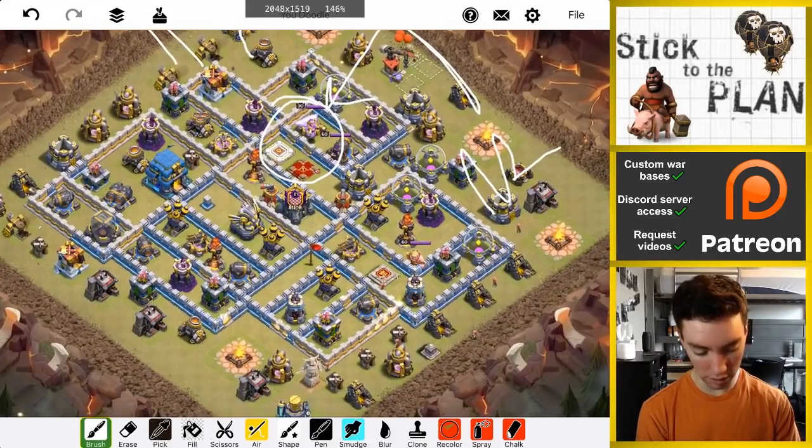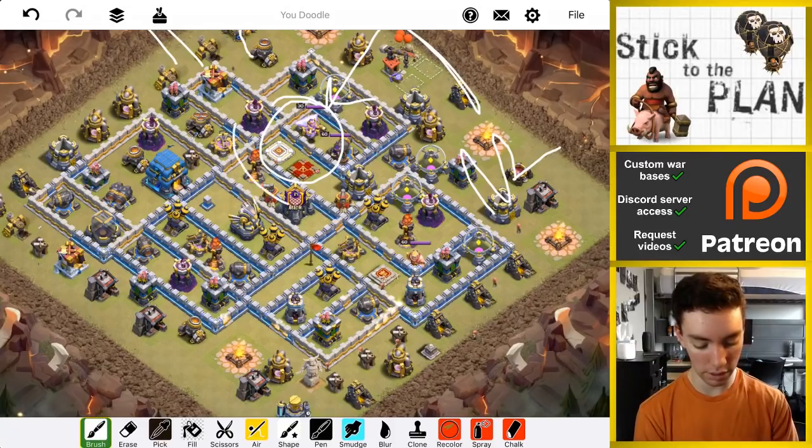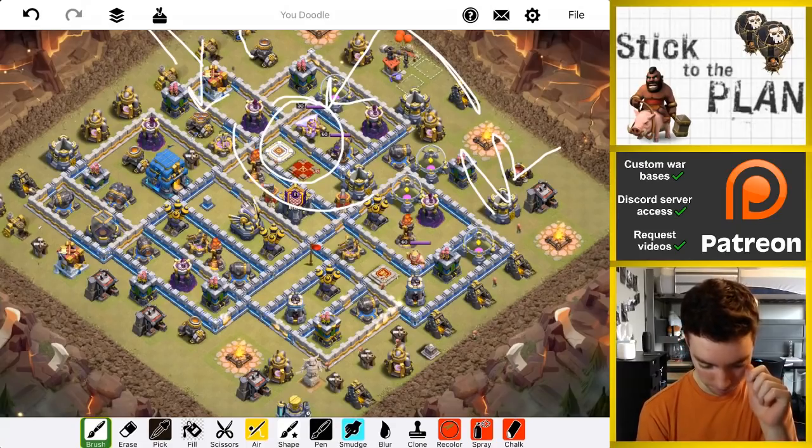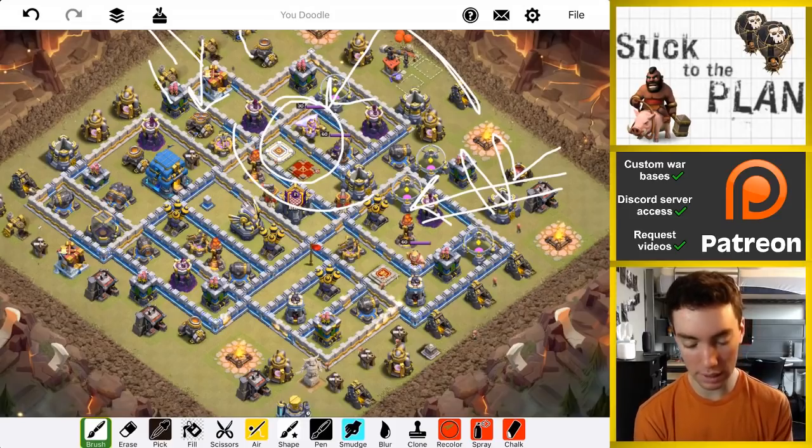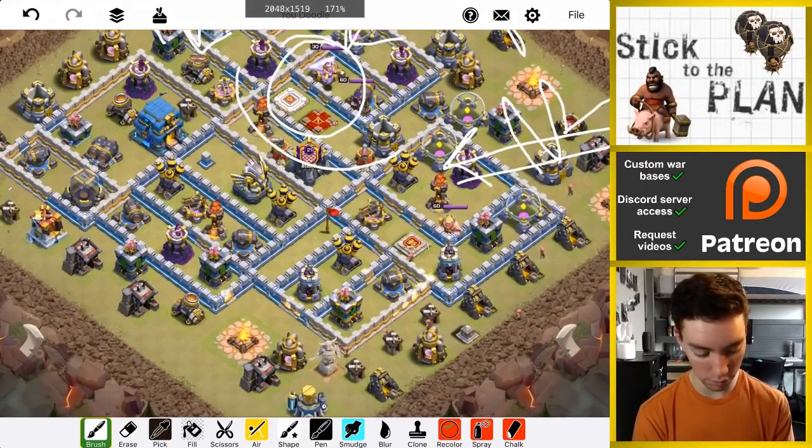As soon as the dragons are right around here, I'll use the rage and use the warden — probably starting to move in around this area. I'm also going to have my slammer coming in behind my heroes. Actually, I'll put the slammer with the e-drag towards the beginning, and then we're going to do rage, bats, freeze.